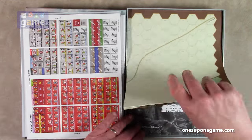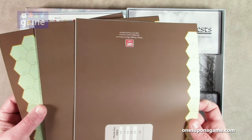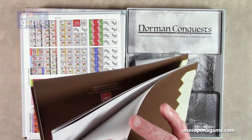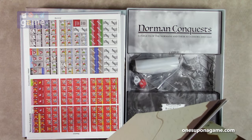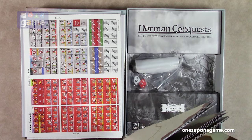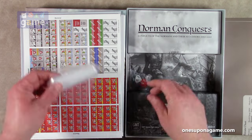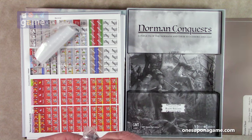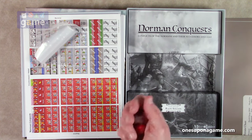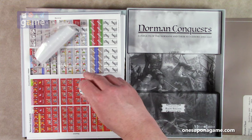We've got paper maps that we'll look at for the different battlefields. They are large and mostly single sided, though one appears to be double sided. We've got GMT's famous bag of bags, and we have two dice — a red and a white.